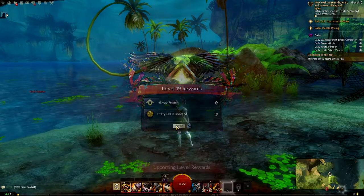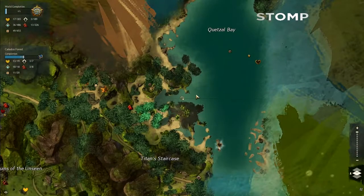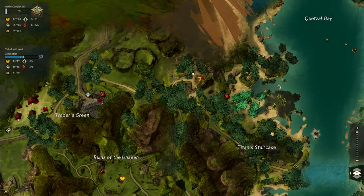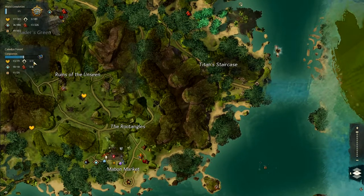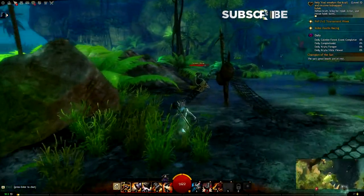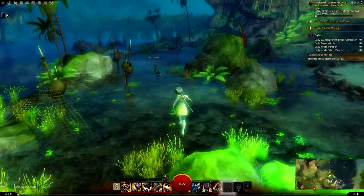Level 19! Three unlocked utility points. Personal story, chapter 20. Let's look at the map and see what we have to do. We are in Keltyn Forest and we're only 55% complete. I'm thinking we might as well start getting a lot of our stuff done — world completion. Let's start working towards that and just kind of continue on trying to unlock everything in the game, because that sounds like a fun option.